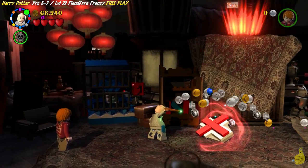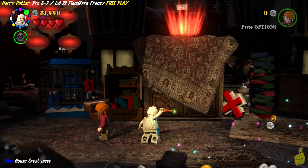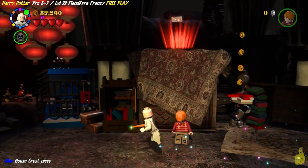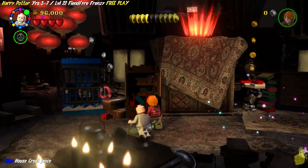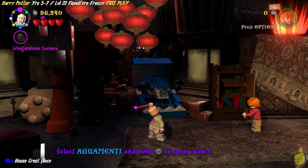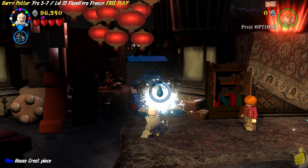We've already switched characters into a dark magic character — we're using Grindelwald, as we showcased in our preparing for free play video. You might have noticed the blue house crest piece notification down below. As we get set up for the next part of the level, we're going to double back just a couple of steps. Just to the left of the bookcase there is a dark magic lock. We're gonna use it to reveal an Aquamenti tank here. It's kind of a weird shape — we go ahead and fill it up, which takes a little bit longer than normal.